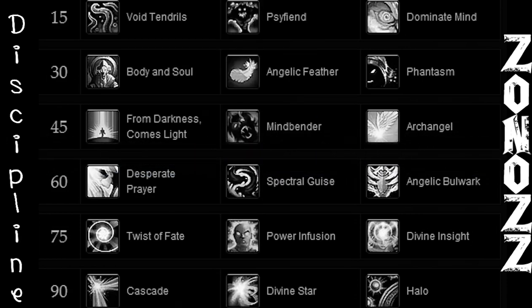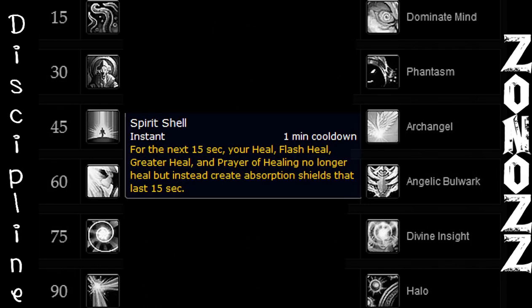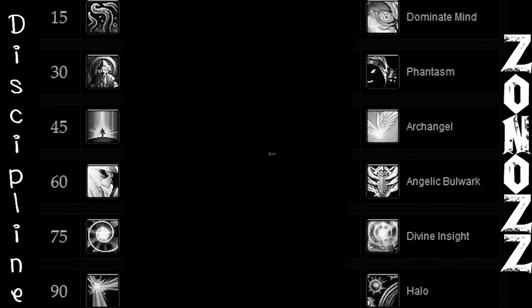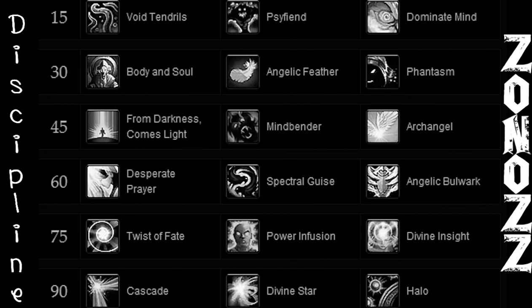For your cooldowns, your Spirit Shell should be used during the Black phase, followed up with your Prayer of Healing. You may or may not use your Void Shift during the fight — if you do, save it for your tank during ball bounces unless you know it's not needed, or cast it on whoever needs it throughout the fight.